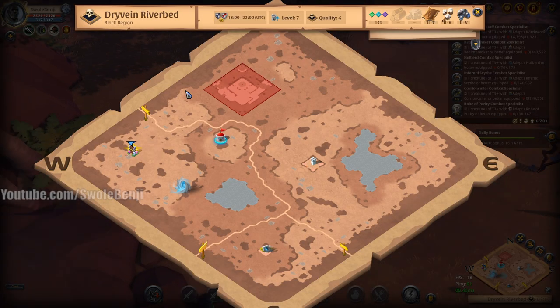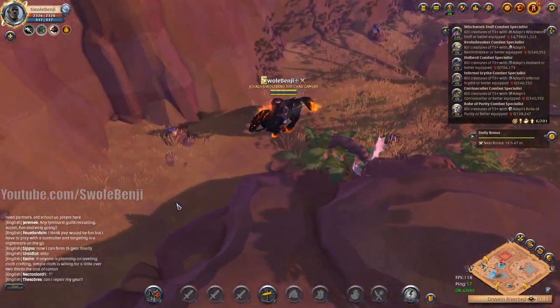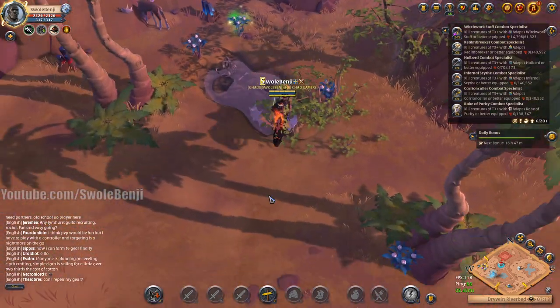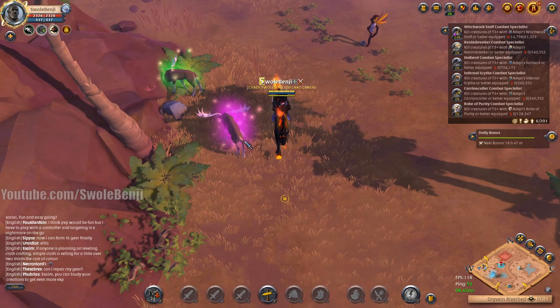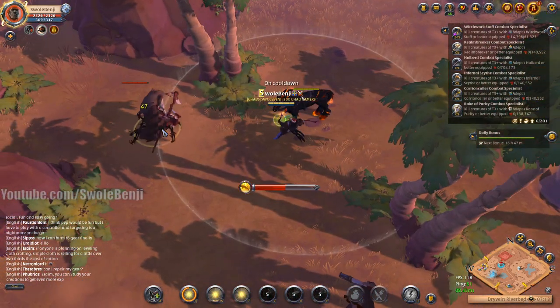We got a chest in a minute — that's danger. If no one gets it though, that's a free chest. Maybe it'll have one of those rare eggs in it. That's risky. We got a 4.3 mob there — that's nice. Really should have brought a skinning knife. Oh well, we didn't.